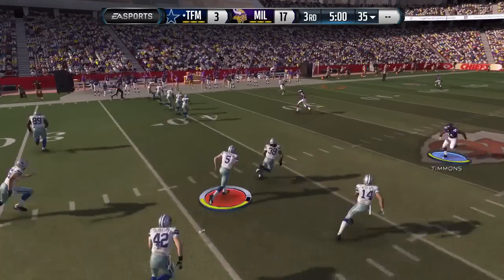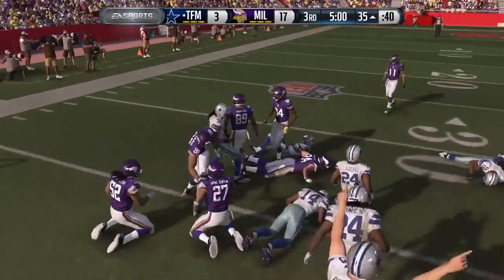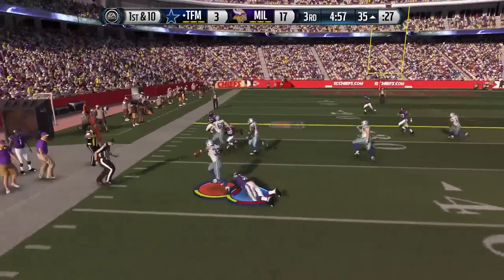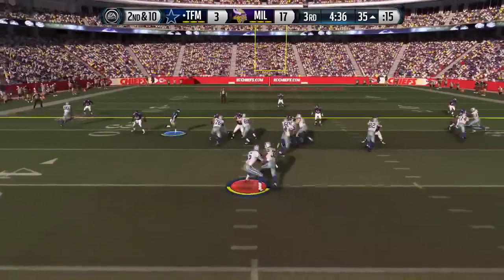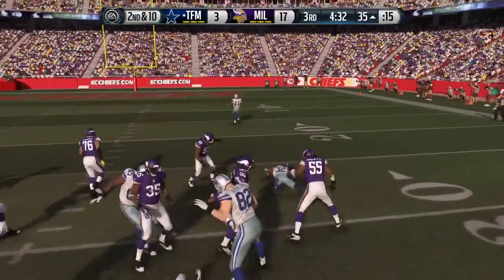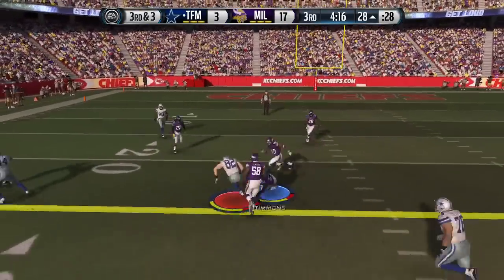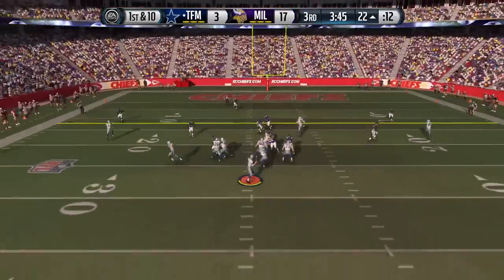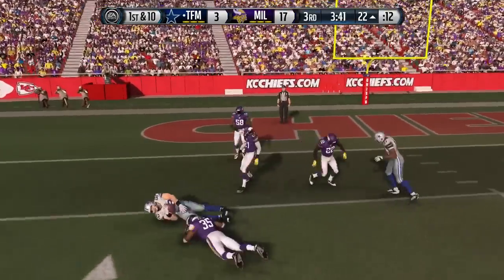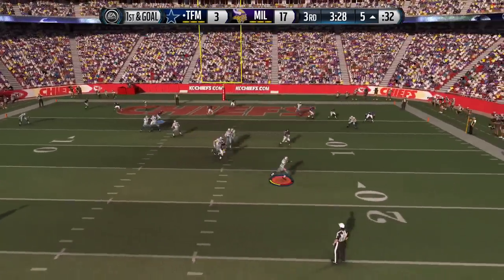He comes out onside kicking — I was thinking he might. I wasn't able to audible in time and Mike ends up on top of the pile recovering the onside kick. I was trying to do the audible but I kind of forgot how to do it on the PS4 and my mind drew a blank. Just like that, Mike is right back in this game. Now he can make it a one-possession game. He rolls out needing a touchdown from five yards away but gets nothing, then comes out five wide and gets picked off by Dante Robinson.